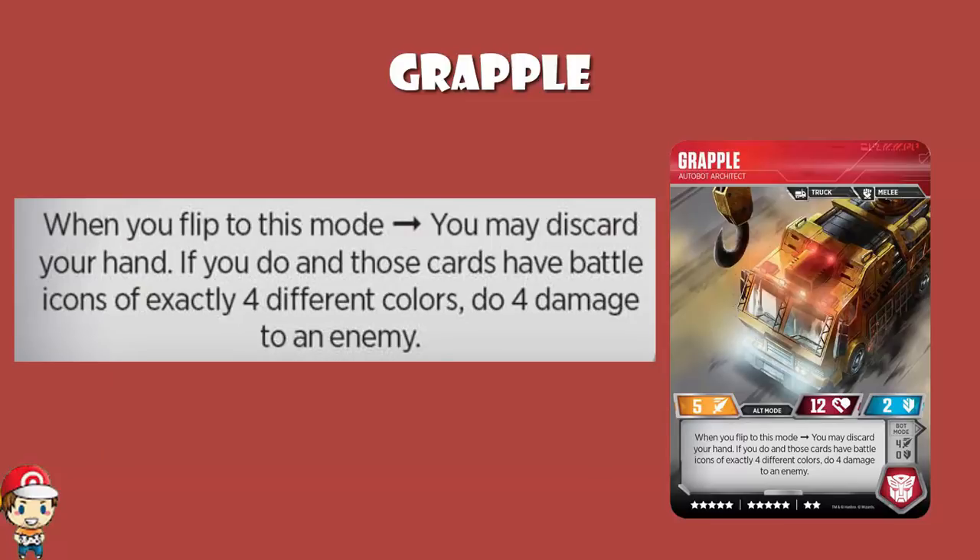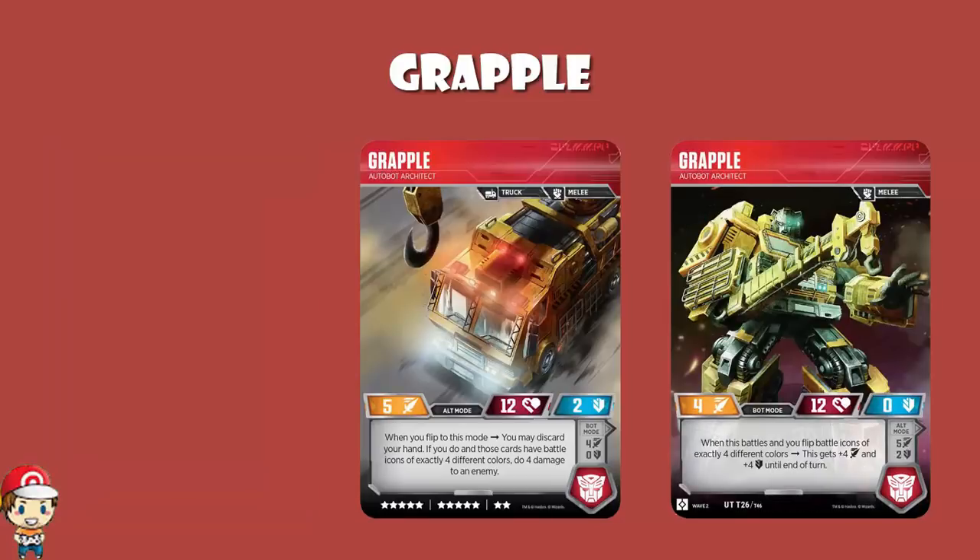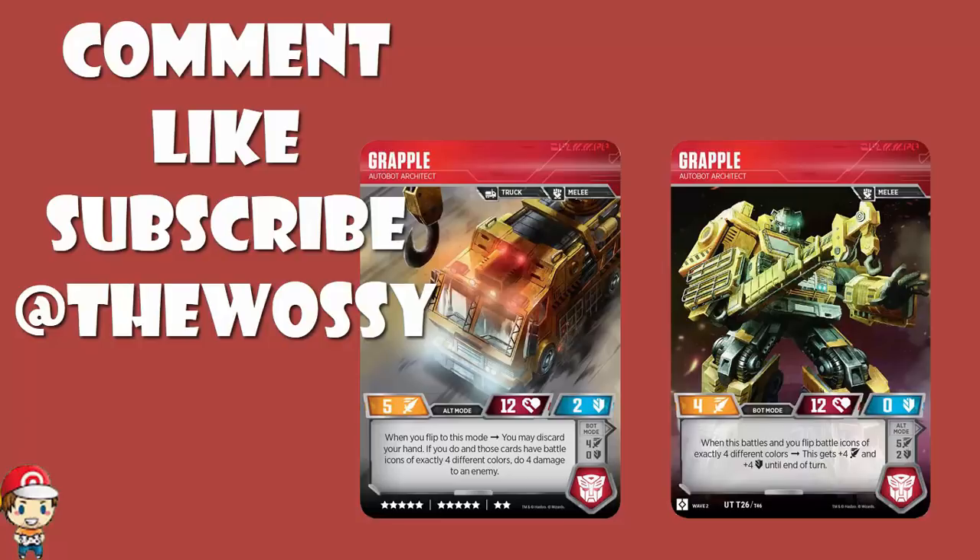The fact that Grapple is a melee character with access to Body Armor and Power Sword, combined with these ridiculous skills, really makes me want to play around with this. It's not easy, it's not reliable, but in bot mode you can have the best stats in the game, and in alt mode you can do 4 cheeky damage. There's a lot to unpack here — I'd love to hear what you think about Grapple in the comments. Be nice, like the video, subscribe, and follow me on Twitter at TheWossie. My name's Ross and you've been watching Wossie Plays.